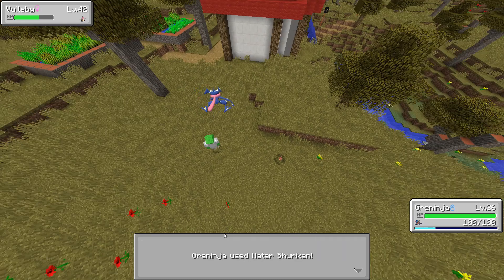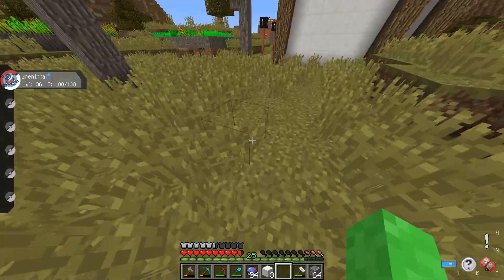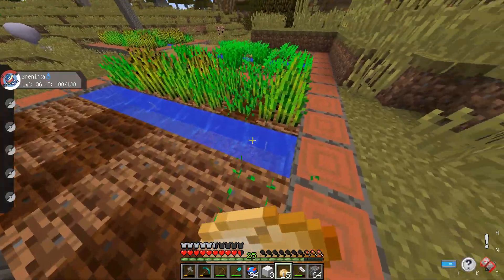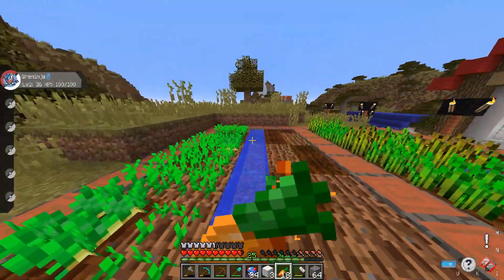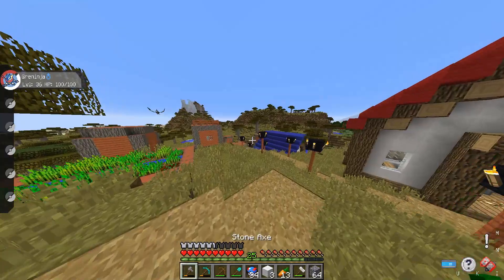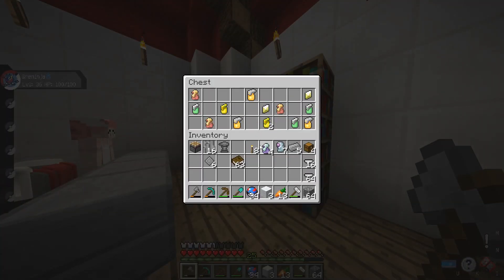Why did I just use water pulse? Water shuriken — oh, well that's even worse. I think I'll go for water pulse. Okay, water pulse again and they are knocked out. Our health is not looking good so I guess we can steal some of this. I like the carrots — that's what we want. Maybe we should start a little carrot farm back at base. I also bought some more great balls, just in case a legendary spawned or something. I want to be prepared.